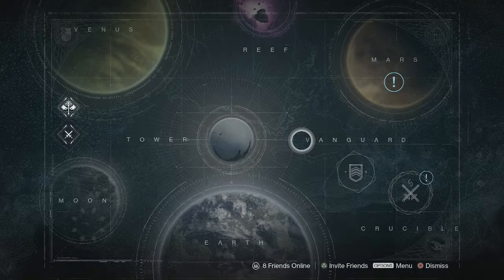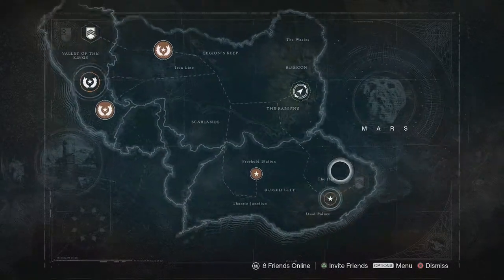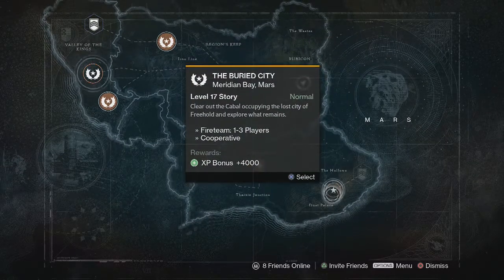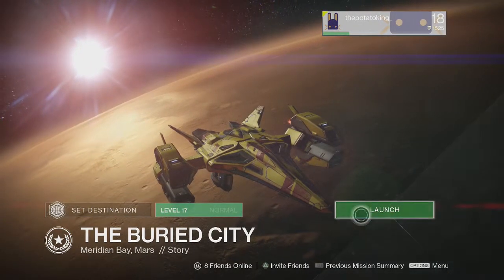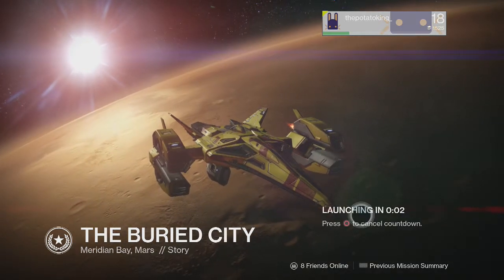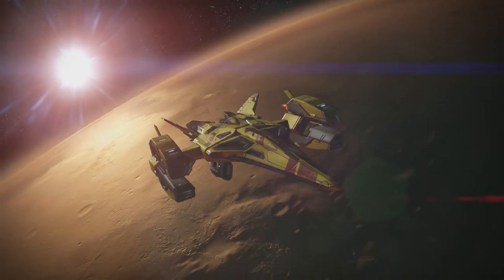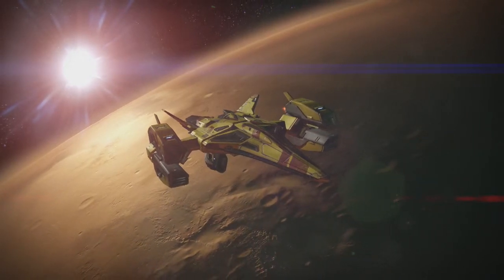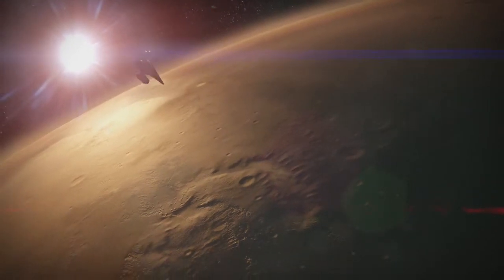Alright, let's get started. Welcome to Let's Play Destiny — I think I've already said that but I said it again. The Buried City, level 17 story — clear the Cabal. It's gonna be a Cabal mission finally. I'm tired of fighting those damn Dregs. I like the Fallen — they're like Mexican jumping beans but for Mars.